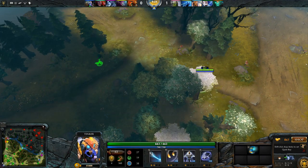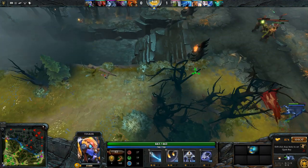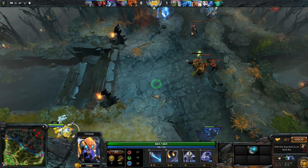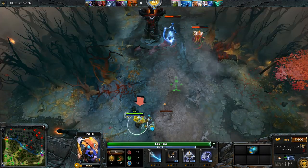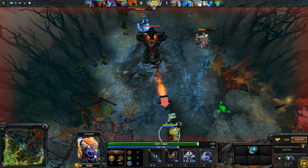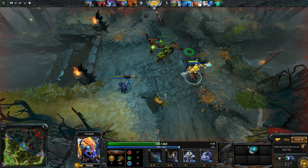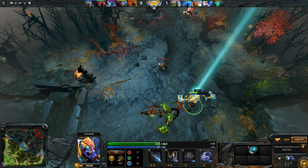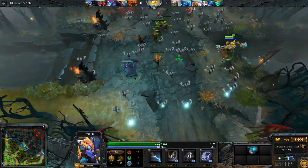Tinker is an intelligence-based nuker who's very good at roaming and ganking, and has abilities which suit doing high damage to targets. For example, Heat-Seeking Missiles fires two missiles at the two nearest visible targets. Then there's Laser, which deals a high damage nuke to whoever it's targeted at, causing them to miss.